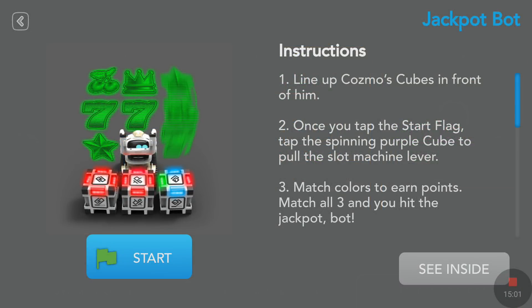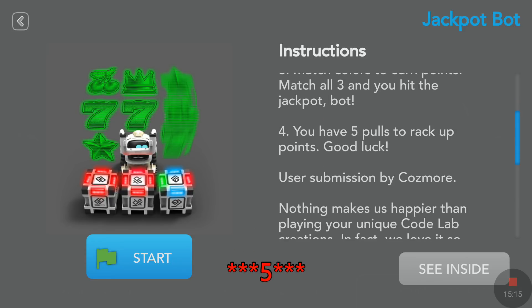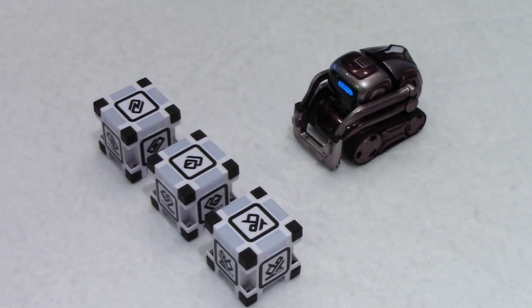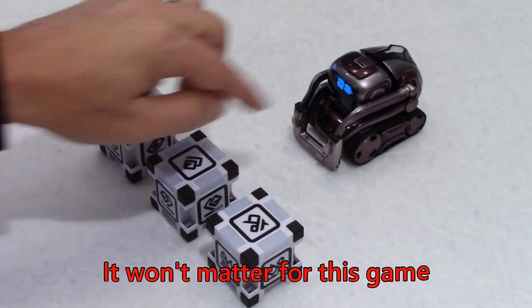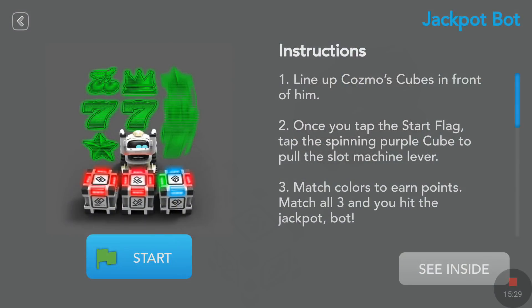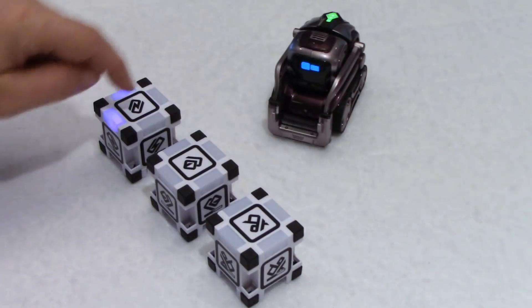Instructions: line up Cosmo's cubes in front of him. Once you tap the start flag, tap the spinning purple cube to pull the slot machine lever. Match colors to earn points. Match all three and you hit the jackpot. You have five pulls to rack up points. Good luck. I put the cubes in front of Cosmo — one thing that's not always clear is the distance between the cubes and Cosmo. I'm going to tap start and we'll listen to what Cosmo has to say.